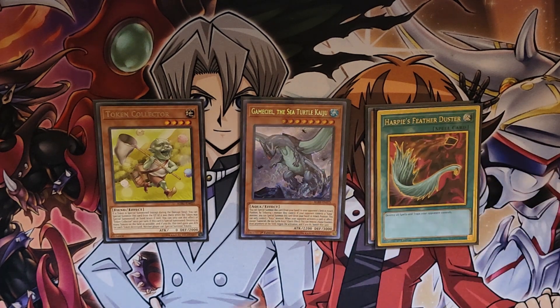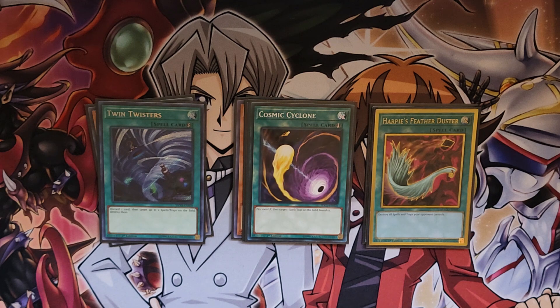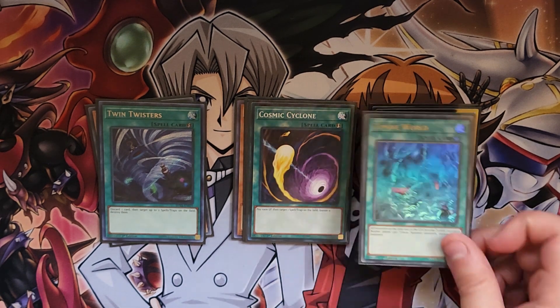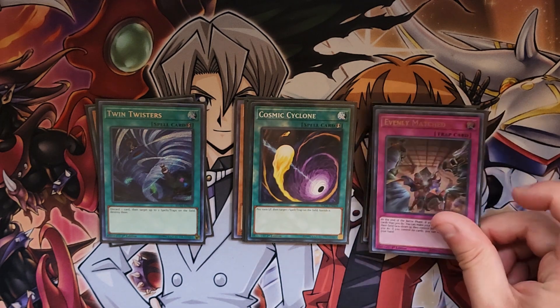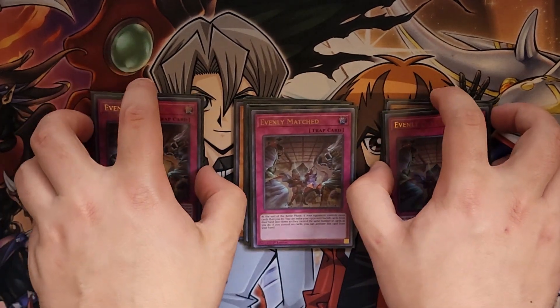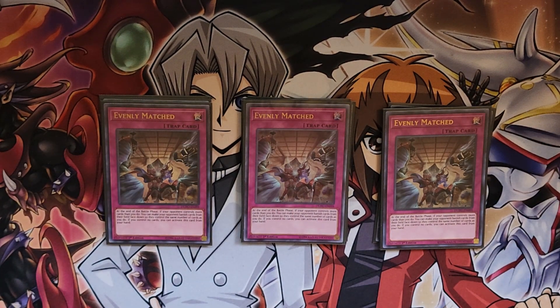Then our Spell and Trap removal: we have Feather Duster, two Twin Twisters, and a Cosmic Cyclone. I was very ready for Flundereeze — this deck does not have a great matchup against Flundereeze. I'm also running one Zombie World, because I'm running Metaverse, Terraforming, and Set Rotation, so Zombie World can be put into the deck and gotten out onto the field — instant win against Flundereeze. Then also three Evenly Matched. Going second, it's still, in my opinion, one of the best cards ever printed. You can use it against back row decks too. I was playing against Stun during the mat that I won — I made him go first and I went second. I Evenly Matched him, and because he was so low on resources, I just outpaced him. This deck Normal Summons, so what was Pachycephalo gonna do to me?